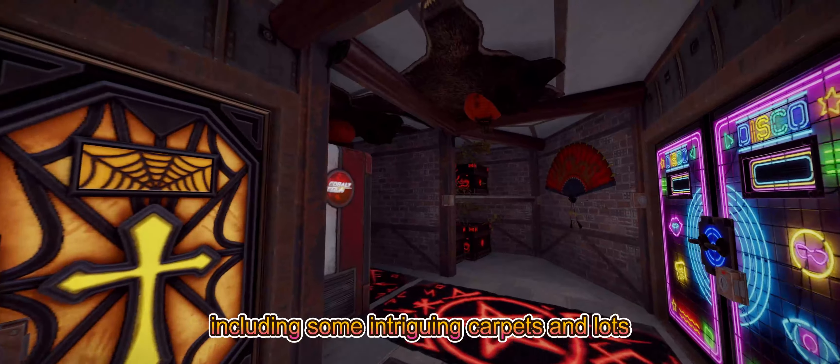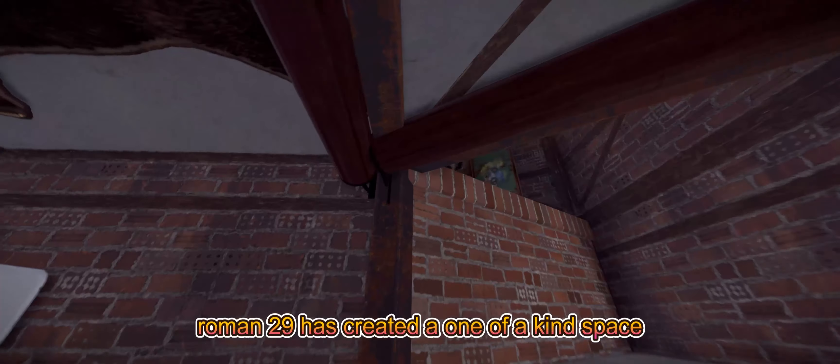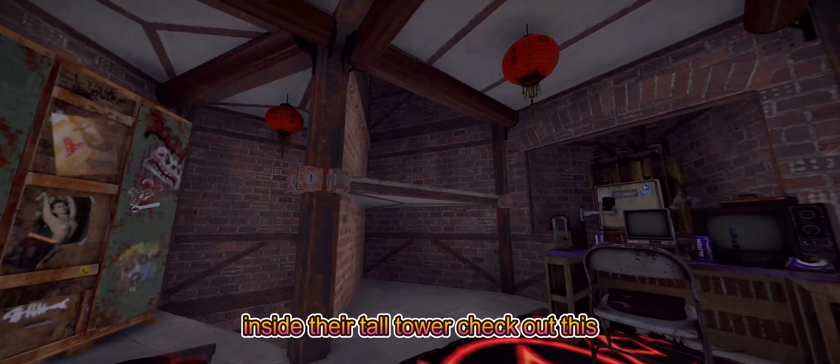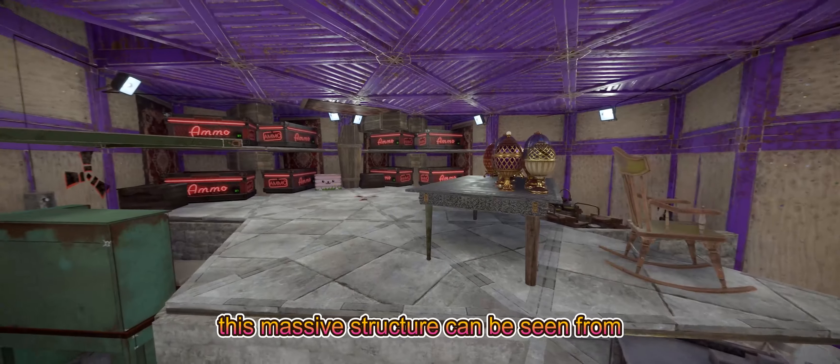If you're looking for inspiration for your next build, be sure to check out No Mercy's creation. Now we're checking out Roman 29's impressive tower base. The interior is filled with unique decor, including some intriguing carpets and lots of storage boxes.